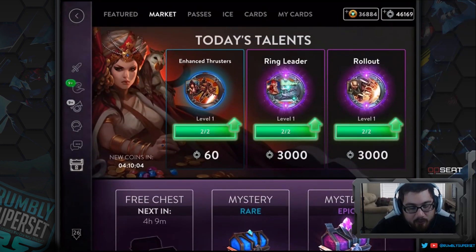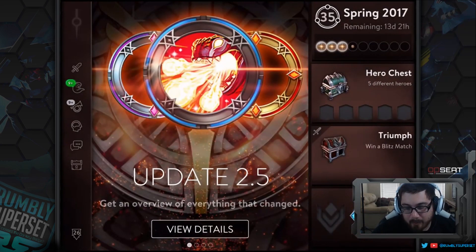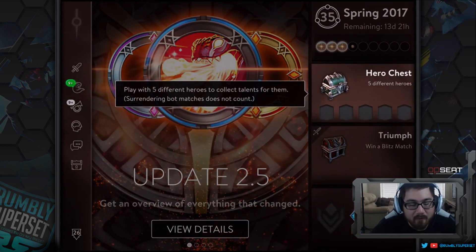Definitely get the today's talents each day — I think it's a 24-hour cycle. Get your free chest because you have chances of getting talents there. If you don't want to spend money, that's the way to do it. Also check the daily quest on the main page — hero chests where you play with five different heroes to collect talents. Running bot matches doesn't count; it needs to be actual Blitz, Battle Royale, or Brawl mode. Once you do that you'll get talents for those specific heroes, on a 24-hour cycle.